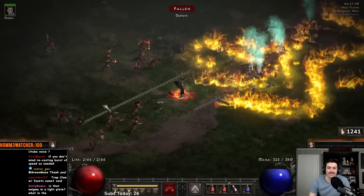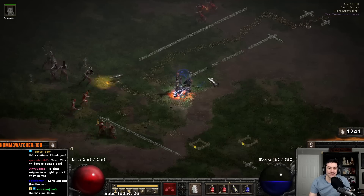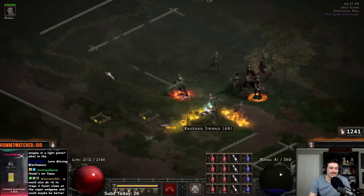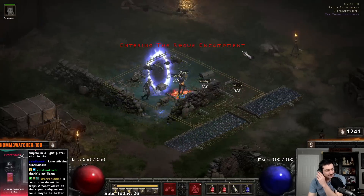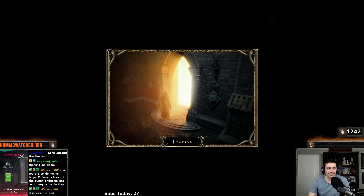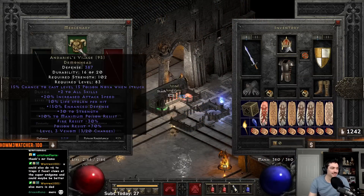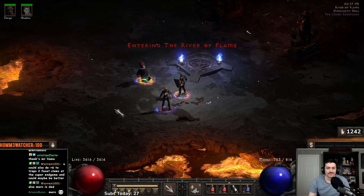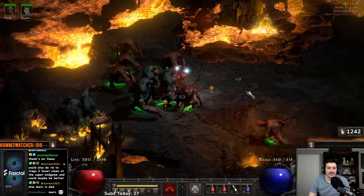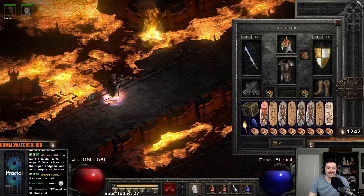This is just Players 1 that we're starting out on, and you can already see in the Cold Plains that this damage is good — it's cleaning up pretty well. We'll move over to River of Flame. This is without my Mercenary, by the way — so obviously you'll want Infinity on your Mercenary. We can lay down some traps here and it's killing pretty well.